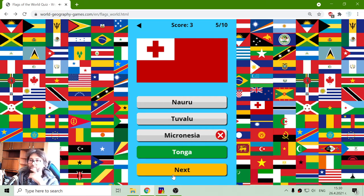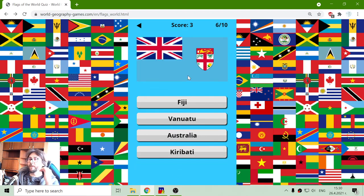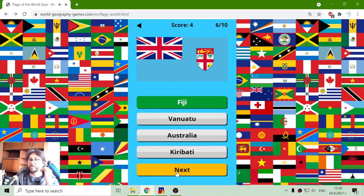Not Micronesia. Now I'm eager to know the Micronesia flag. And what is that? Kiribati, Australia — no. Vanuatu — no. So this is Fiji or Kiribati. Let's try Fiji. Yes!